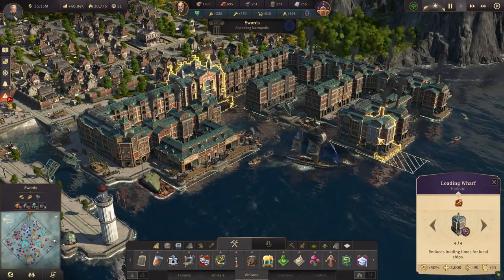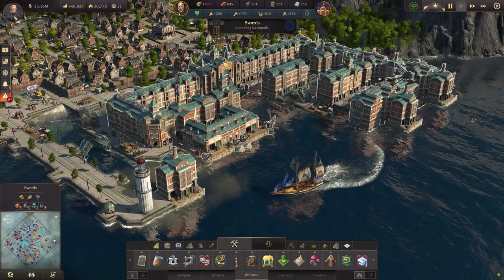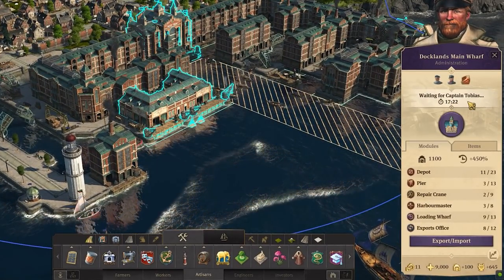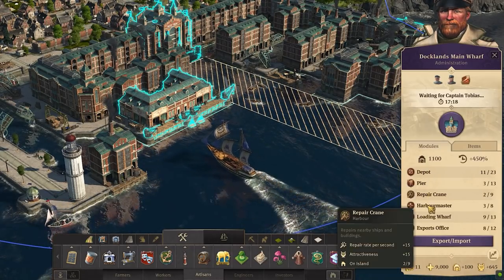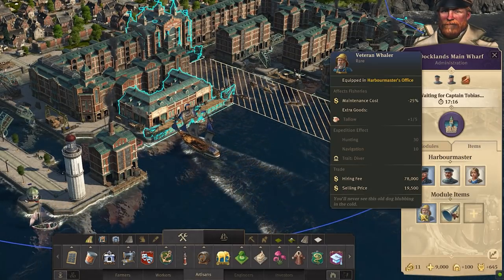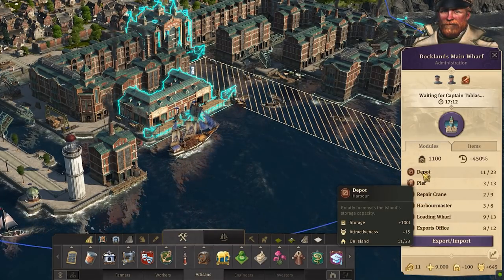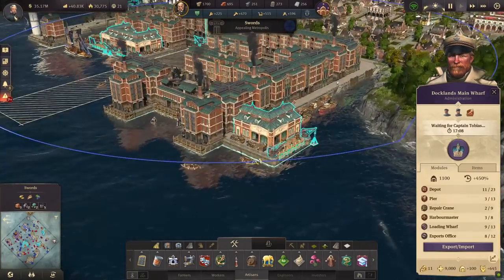Docklands essentially allows you to build a modular harbour where you can exchange goods with a merchant named Captain Tobias who visits every 20 minutes. The harbour also allows you to save on space with several modules dedicated to improving your harbour master's office, allowing you to stack more than three items within it, improving storage by giving you about four times the storage for the same space, and improving the loading and unloading speed of ships, effectively allowing you to save on piers.